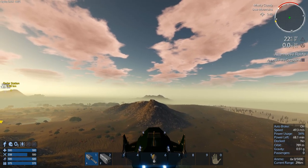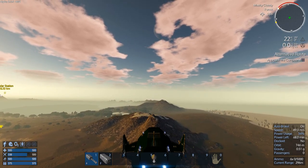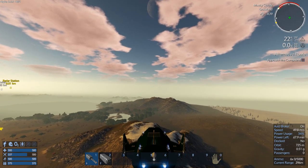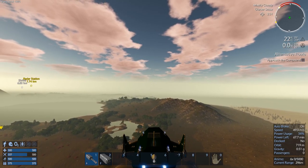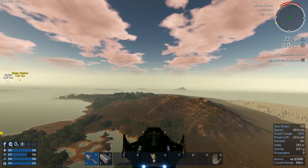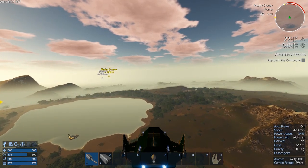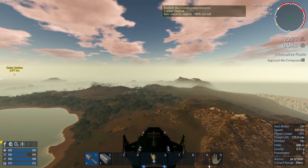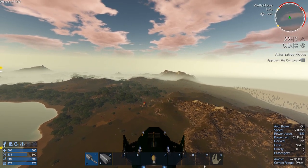We got radar detection to the east here so let's follow the radar now — this is very cool. I don't think we're going to get any trade stations on this planet. It looks like we're going to have contact, so we've got to be careful. That's the DSC we already pillaged. Okay, that looks like a power station.